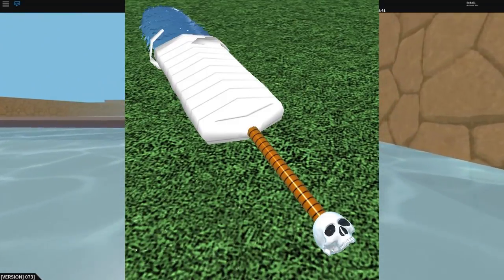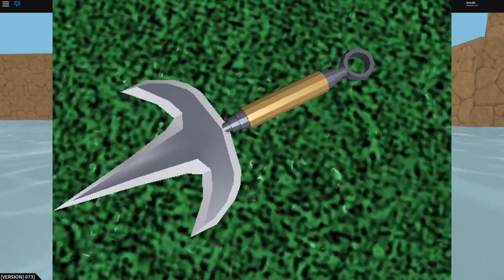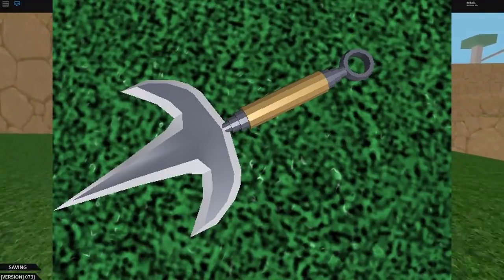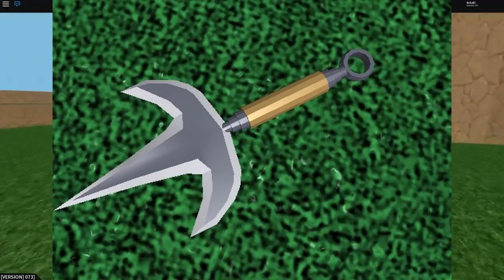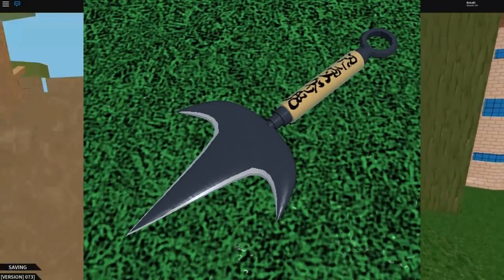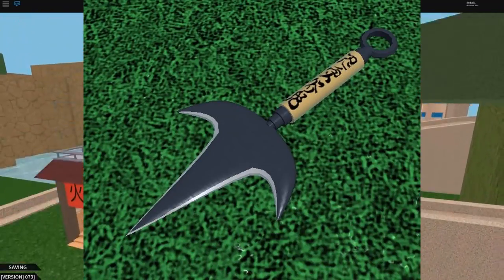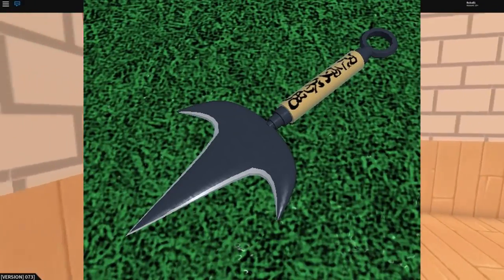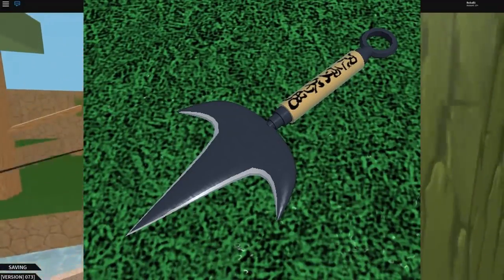The next thing is my favorite thing coming to this update. This is the previous version of the Flying Raijin — it was an okay model but didn't really do justice to the original. But here's the new Flying Raijin, which is something I am going to strive to get. If I don't get this in roleplay mode I'm going to be so upset. This is the one thing I desire the most in this game — I don't care about wars or enemies, I want this.